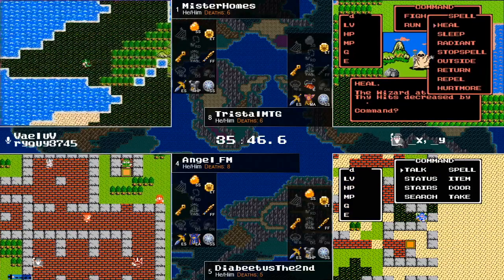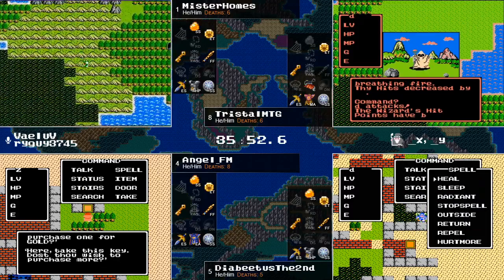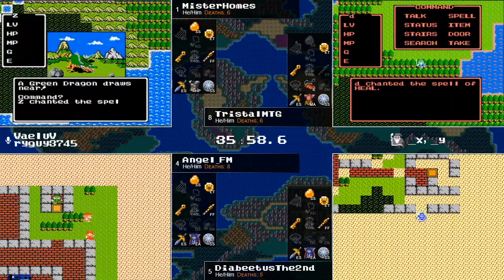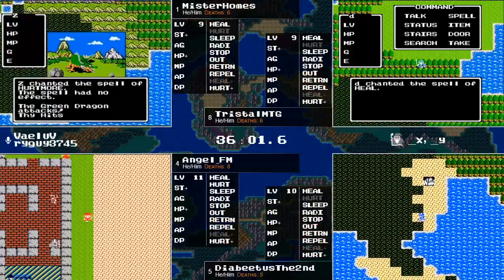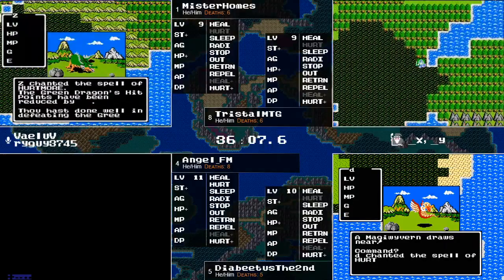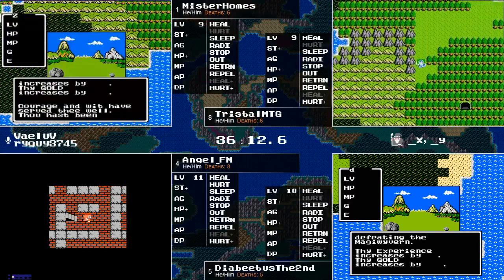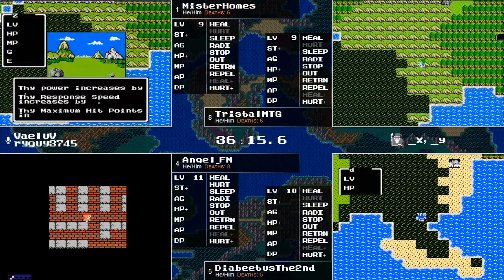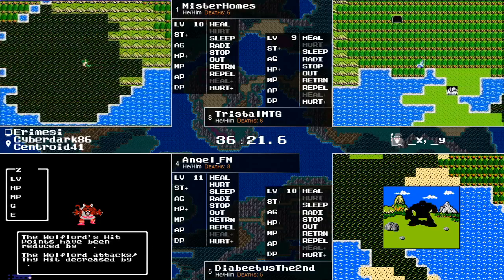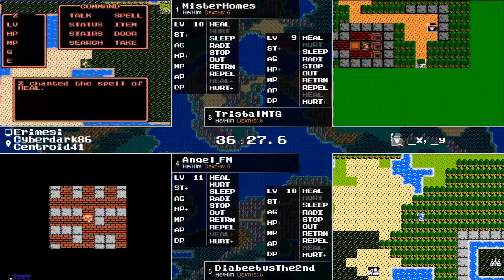Diabetes will see if he can find Mountain Cave — Mountain Cave's got to have the harp, believed to be the one last location needed. If he's able to grab it, that can definitely give him an opportunity to sweep forward and take a good lead. Not too far behind Angel FM: Angel FM at level eleven, Diabetes the Second at level ten, Holmes and Tristol both at nine. With regards to experience, the bottom of the screen has the lead, and they've both pushed exploration as far as it's gone.